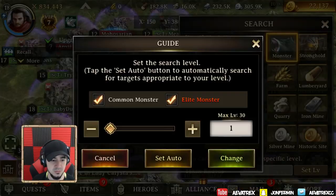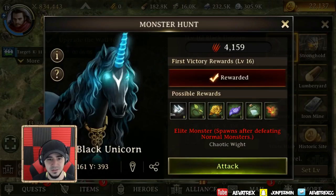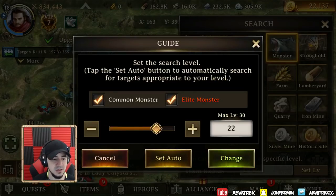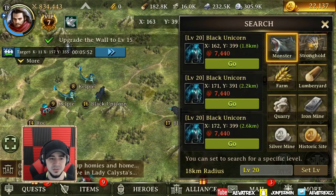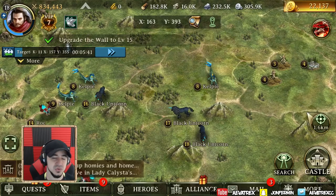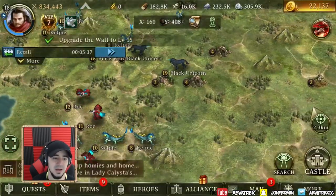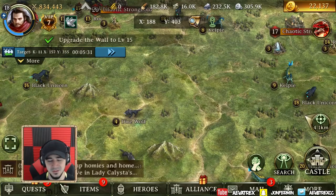Let's say you're looking for a specific monster. I'll search level 16 black unicorn — there it is, the closest one to me. Let's try level 25 — none on the map right now. Level 20 — there it is. Whatever you're looking for, the search function tells you exactly where the closest one is. It saves you so much time instead of manually scanning the map tile by tile.